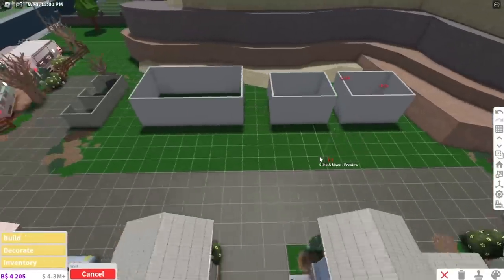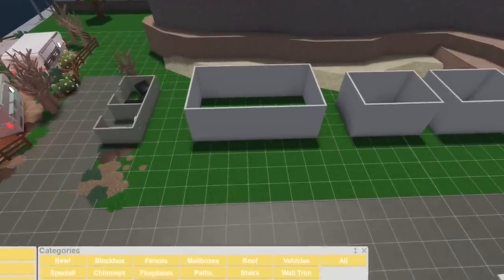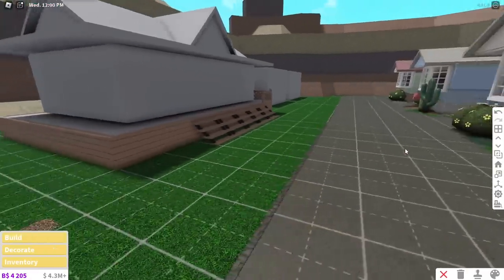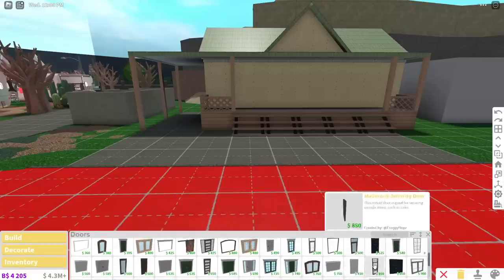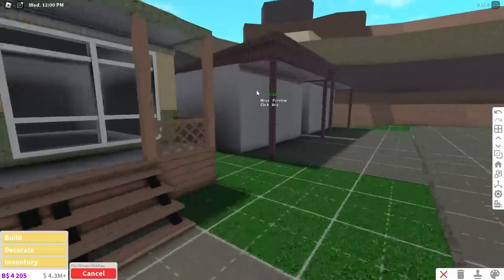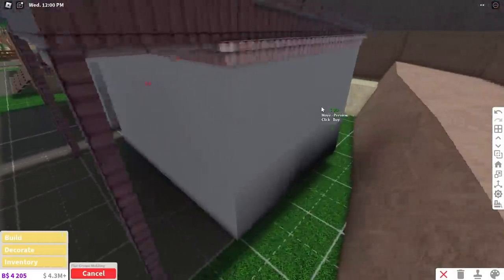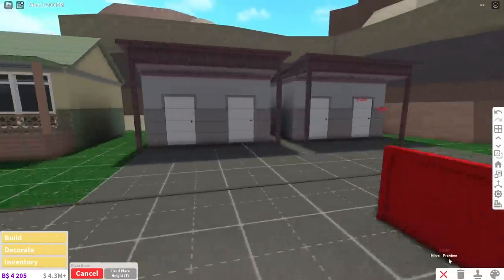I'm now up to the reception slash general store of the trailer park and the communal toilets. I gave the reception store building a familiar style to match the trailer homes, giving it a decking, steps, and a carport for workers. The toilets didn't really need an overly complicated design, so I just went for a slanted roof with some cover.